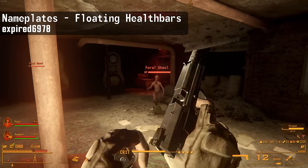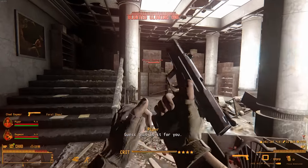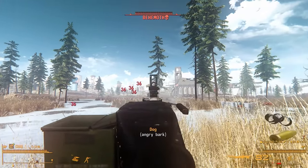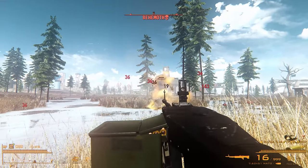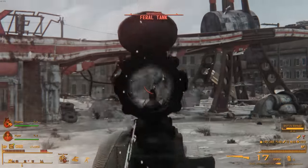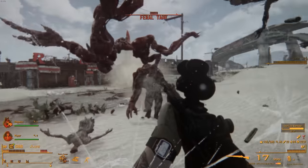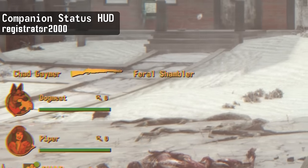Two other arcade-style HUD mods are Nameplates Floating Health Bars and Floating Damage. The Nameplates mod gives every NPC a health bar above their head, which helps track multiple enemies at once. The Floating Damage mod displays exactly how much damage you've dealt to an NPC, useful for seeing how much damage gets through after armor. Personally I don't use those last three mods anymore since I prefer a more grounded experience, but they're great mods if that's your style.